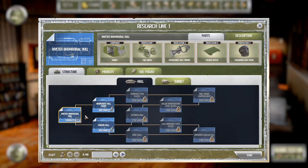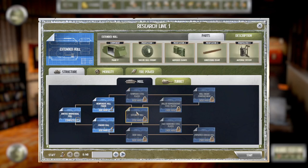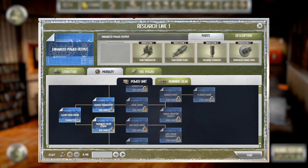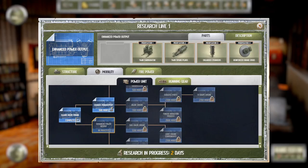Did we assign any research yet? No. I want to get the Mach 5 — we'll do these two. Wait, we started out with the guy who does mobility stuff, so we'll start out with these two. Two days — we don't really have anything else for them to do so we'll just do that.